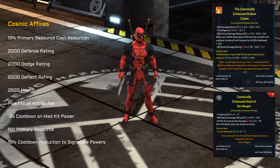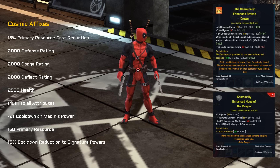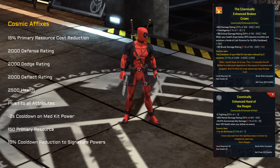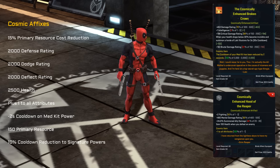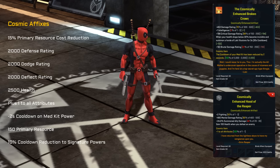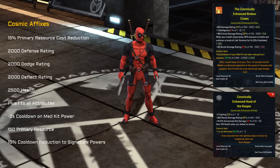The next artifact is Grim Reaper's enhanced hood of the reaper. This provides fighting, mental damage rating, summoned ally damage, and you gain 100 health when you defeat an enemy. That potentially might be missing an effect — I'm not 100% sure, but it looks a little light from what it offers.